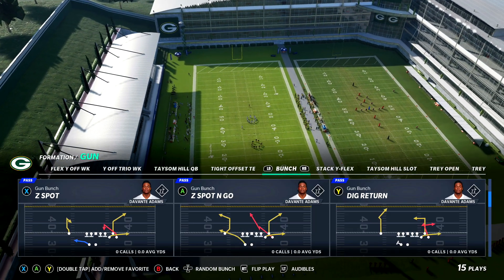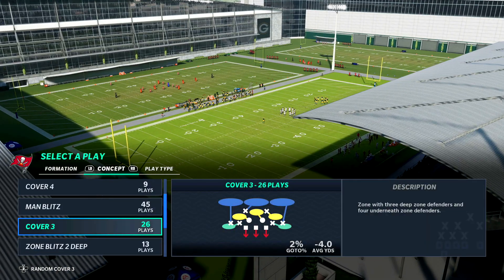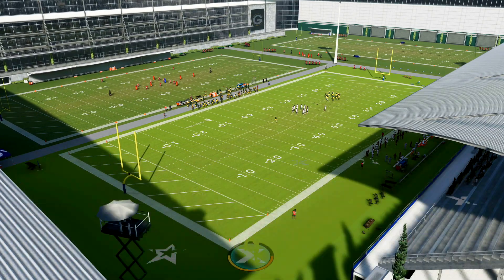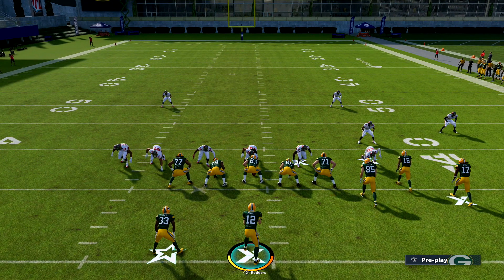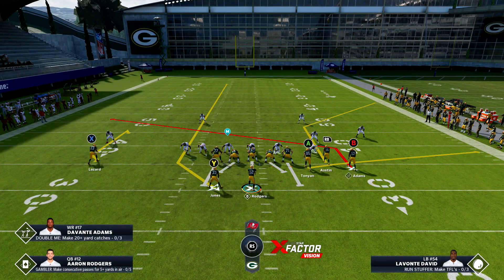We're gonna run a play called Z-Spot and it works against pretty much everything in the game. You just make the proper read at the right time and that's it. Against cover three — random cover three — if I'm on the right hash, this is how I'm running it. If my bunch side is on the right side, we're gonna leave everybody where they're at. However, we're gonna put Y on a streak and B on a slant.